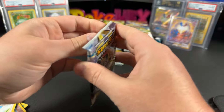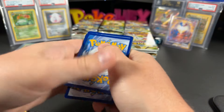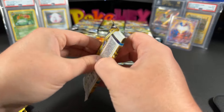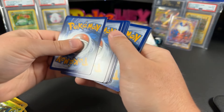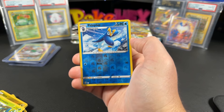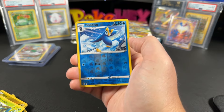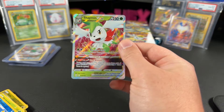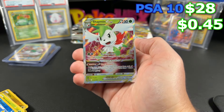It's just interesting looking at the booster box pricing — you'd figure how hyped up Brilliant Stars is. Maybe they overprinted it. Evolving Skies is the most expensive booster box coming in at almost $700, but Brilliant Stars is only about $180. Fusion Strike is $239, Silver Tempest is $162, even Lost Origin is more, Chilling Reign at $224. It's surprising how hyped this set is. We have the Shaymin V-Star — $0.45 ungraded and $28 in a PSA 10.